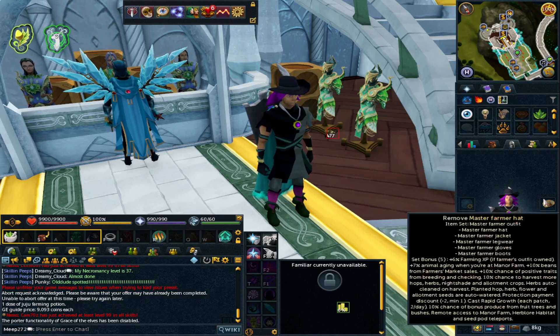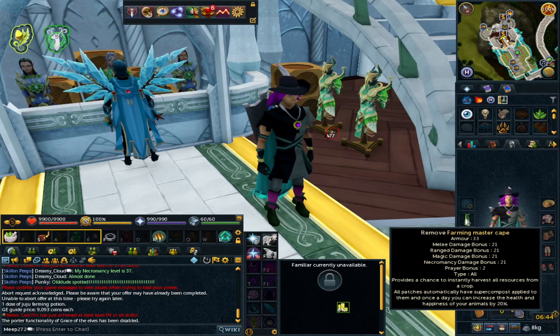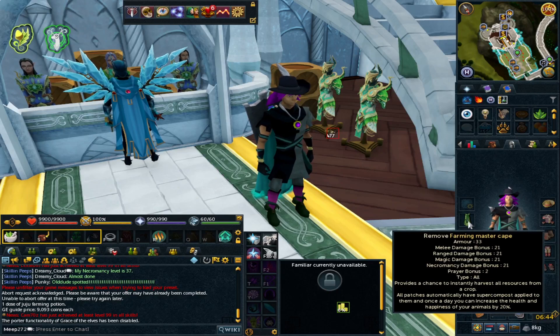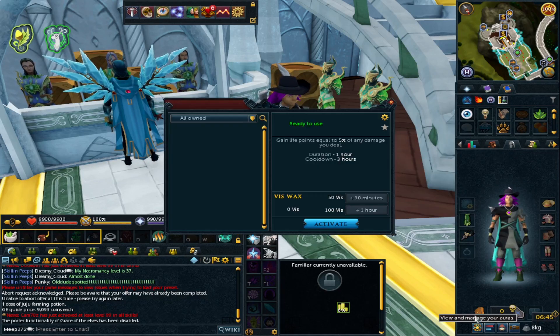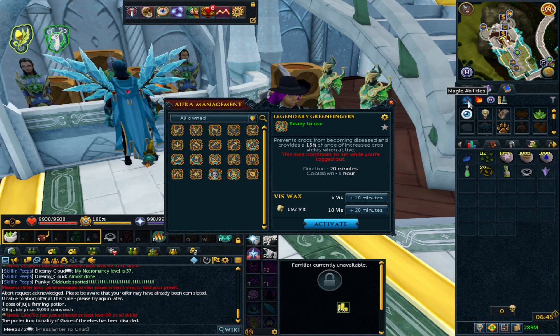The master farmer outfit's teleporter has some nice teleports to a couple of farming patches. At 120 it has a massive benefit - a chance to instantly harvest everything, and it auto-places super compost into your farming patch. It also yields your herbs auto-cleaned, along with XP buffs. For auras, the green fingers aura, especially the legendary one, is highly recommended because it gives a 15% chance for extra crops, which stacks with the juju farming potion.